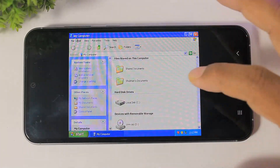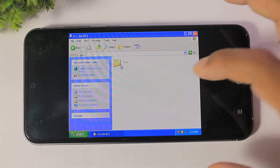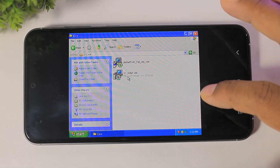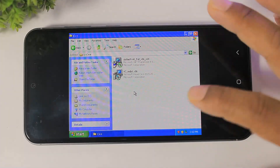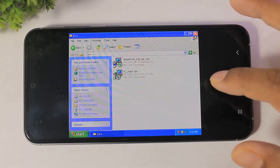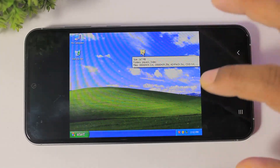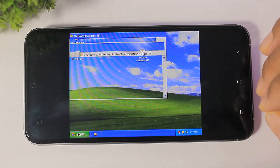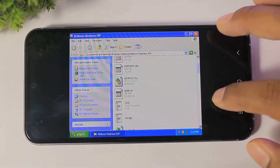I will install software from CD-ROM. You can see Visual C++ and .NET Framework — I already installed these in my Windows XP. After install, I will also install Midtown Madness, our nostalgia game in Windows XP.